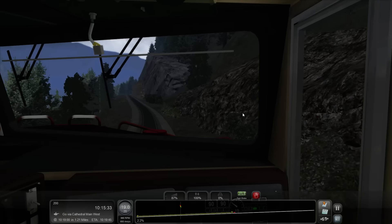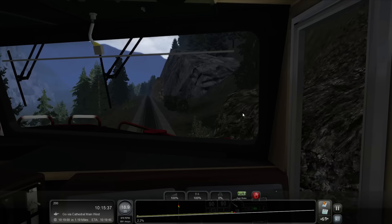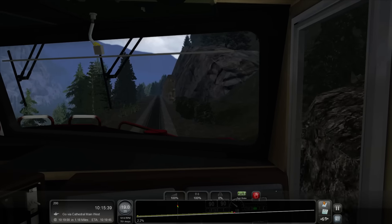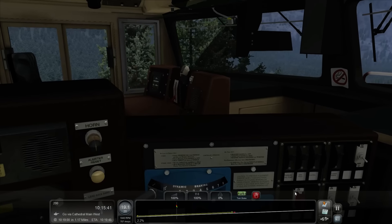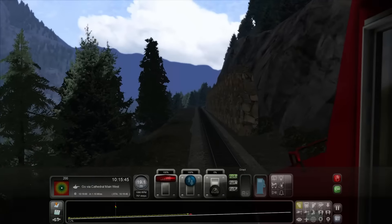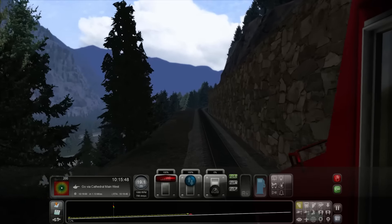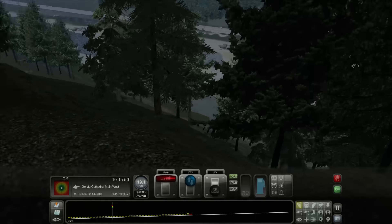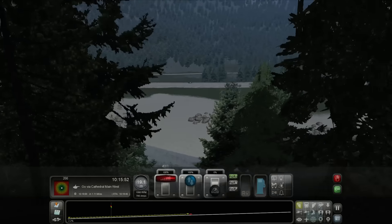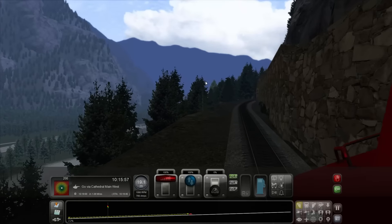Let's throttle back a little bit. Let's take a look out the other side — looks like rock, a concrete wall. Look at that down there. This is actually what you see from the road too — you'll look up from the road and see a train going on the side of the mountain. It's really bizarre.